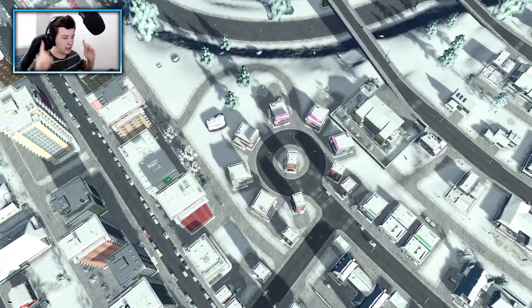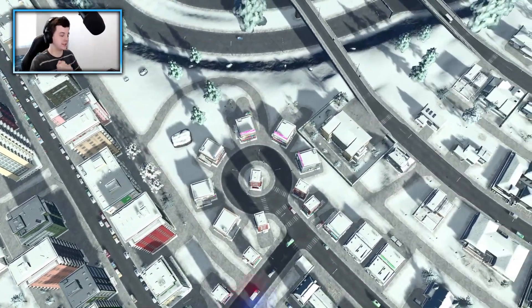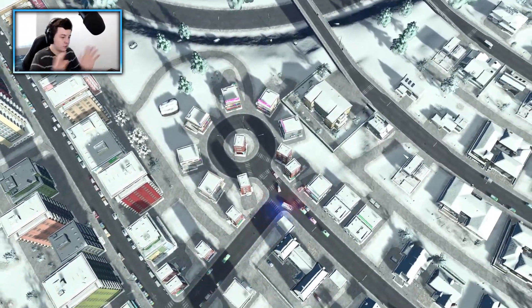Welcome back to City Skylines, the Snowfall DLC. My citizens today are feeling a little cold, and today we're going to be taking a look at heating and adding in geothermal heating so we can heat up this city, because our citizens are feeling a bit chilly. We need to help them. I love my citizens — look at this city, it's absolutely beautiful.